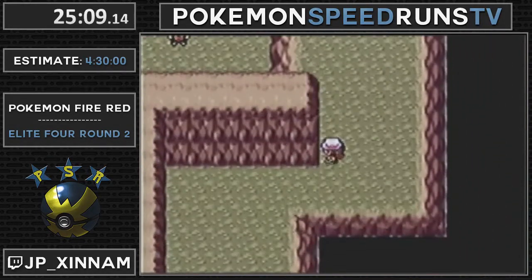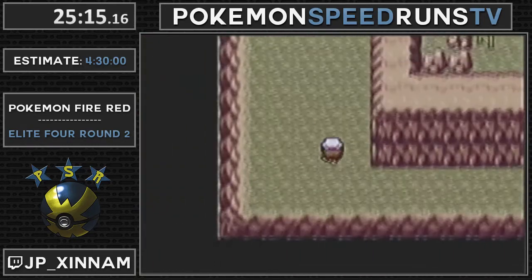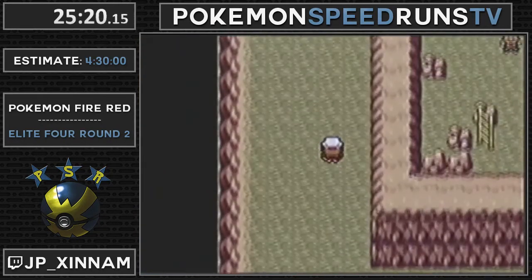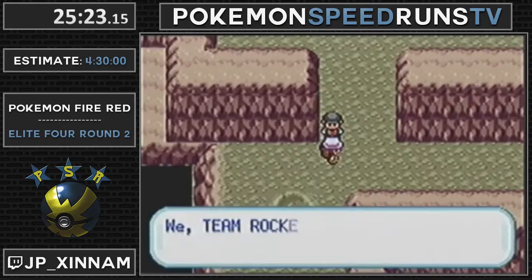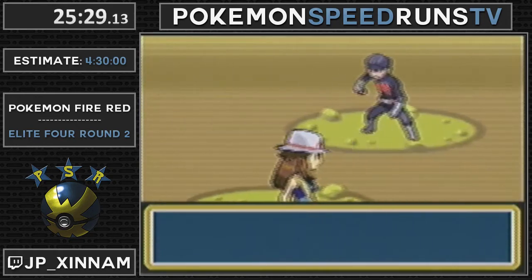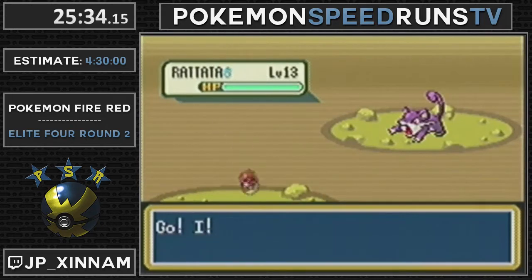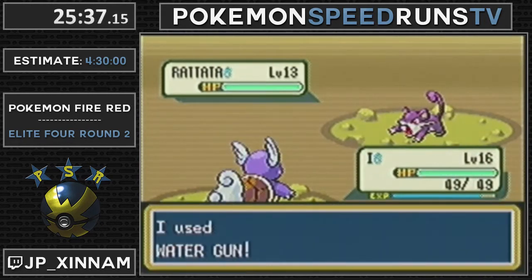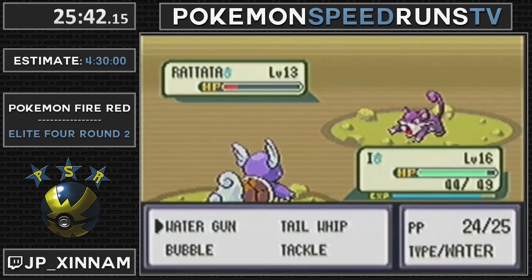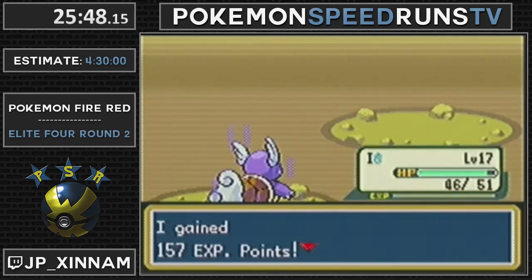That was the first spinner. That spinner - if you just leave the ladder and go past him without collecting the Revive, there's a little bit of step manipulation you can do. Where if you run and then start walking at the perfect time, the Rocket Trainer doesn't have enough time to look upwards. So you can just walk straight past him. But I want to be safe - it's not a guarantee. Keeping the run spinnerless is a good thing.